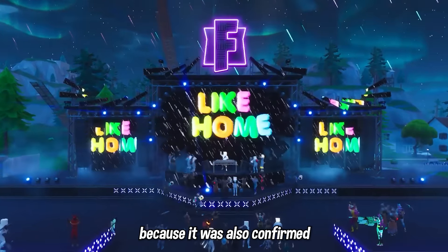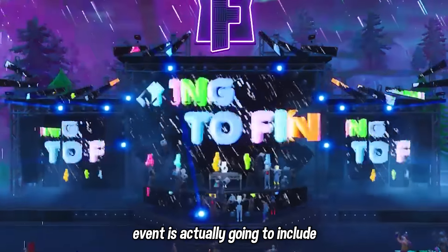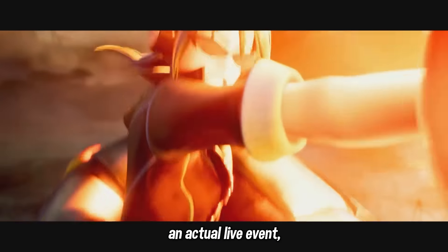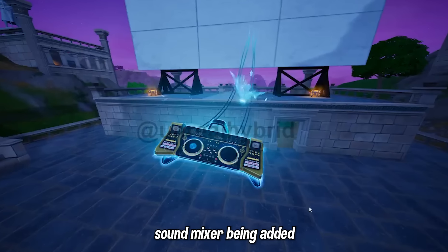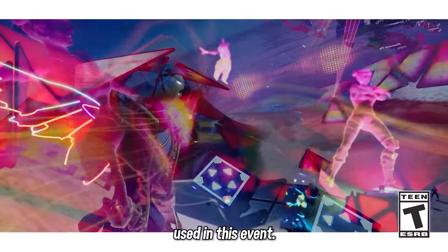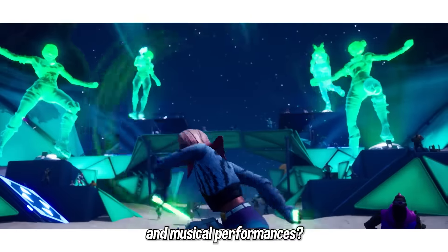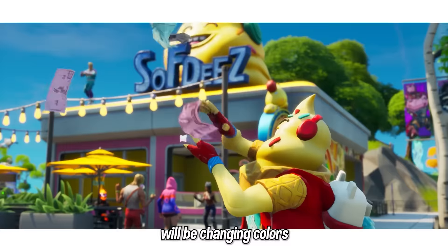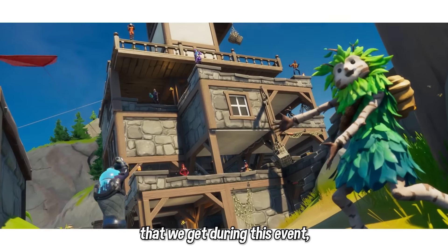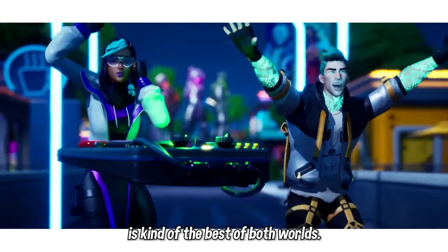This makes a lot of sense because it was confirmed by dataminers that this upcoming finale live event is actually going to include some type of musical concert and collab, as well as a cinematic scene and an actual live event. On top of the DJ sound mixer being added as one of the build-up stages, assets from Party Royale are also being used in this event, which is literally only known for having concerts and musical performances. It was also confirmed that the sky will be changing colors, synchronized to the Party Royale assets and music, which is very exciting — it might be a hybrid between concert and actual event.